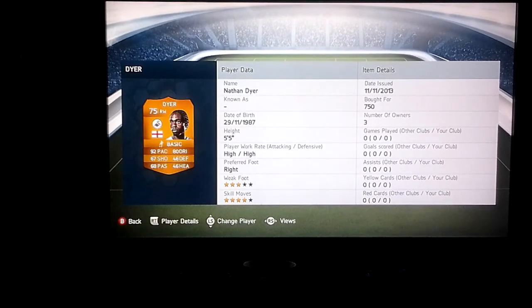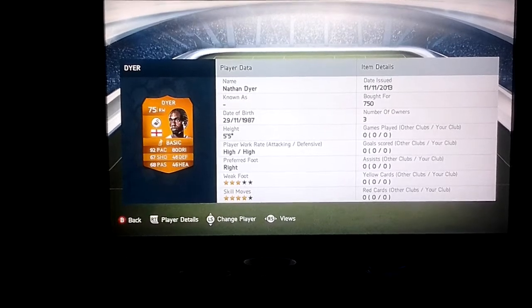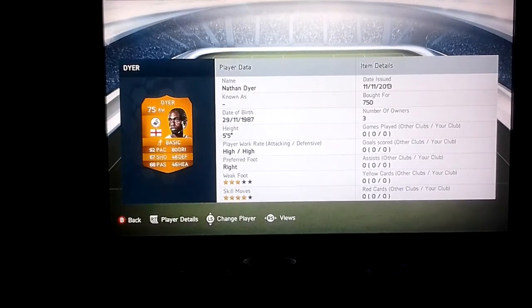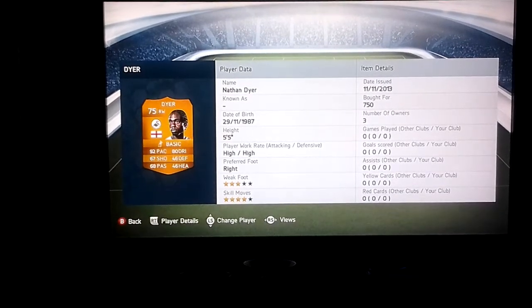What's up guys, this is a play review on Nathan Dyer. As you can see he's got 92 pace, 80 dribbling, 67 shooting, 46 defence, 68 passing and 46 heading. He's got 4 star skill moves. I bought him for 750 coins, which is really good for that pace on all RAM starts.